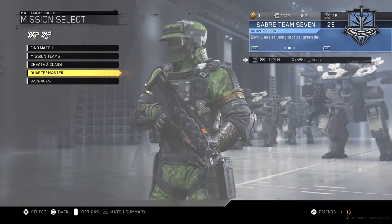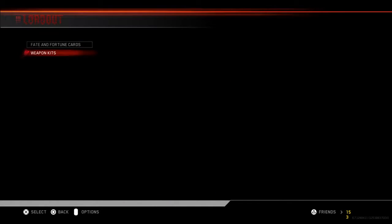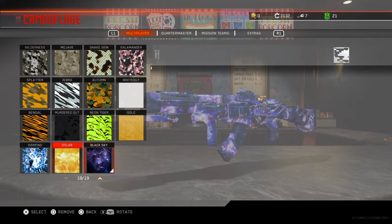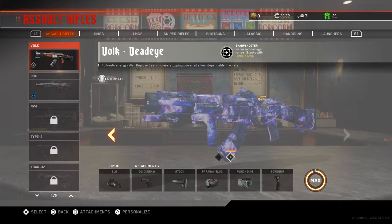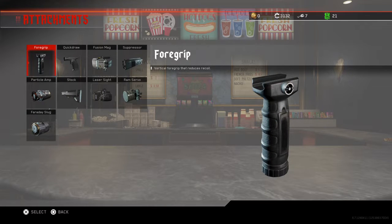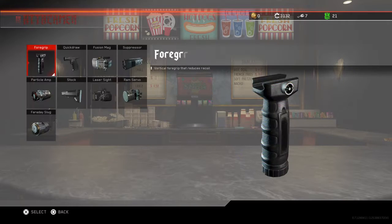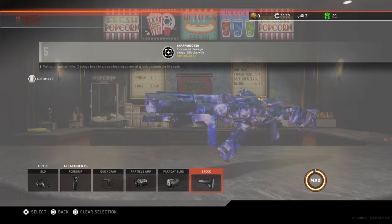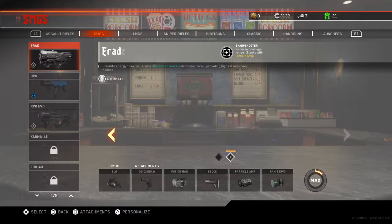Now we're going to move on to zombies and what I use there. Go to loadout weapon classes. By the way, I have Dark Matter on every single thing — I don't have Dark Matter yet myself, but I'll show you what I do. For the Volk, I use Quick Draw, Particle Amp, Faraday Slug, and Stock. They're really good, as you can see.